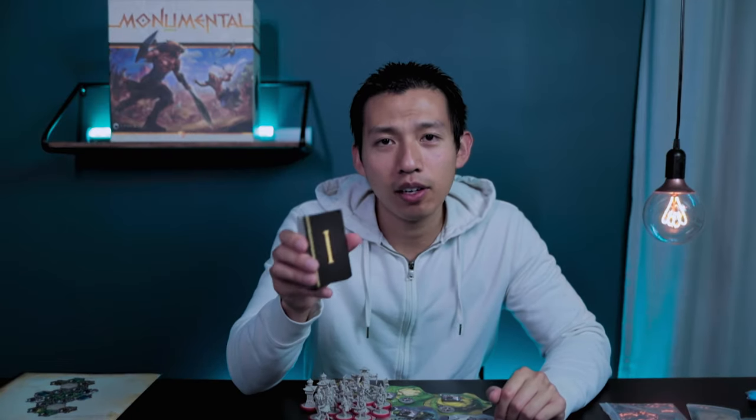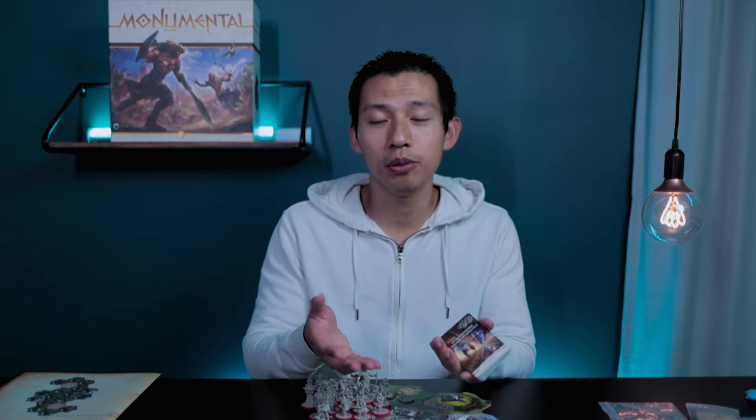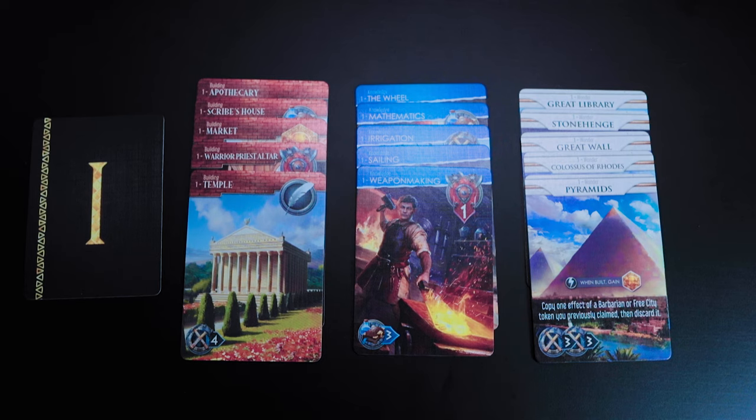Now grab the era cards and separate them by buildings, wonders, and knowledge cards. All of them are labeled at the top with either one, two, or three, designating era one, two, or three. Separate those and then combine them into one deck. The number of cards differs per era: era one has five of each set, era two has four of each set.